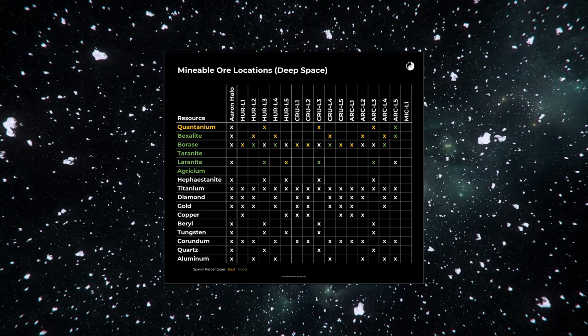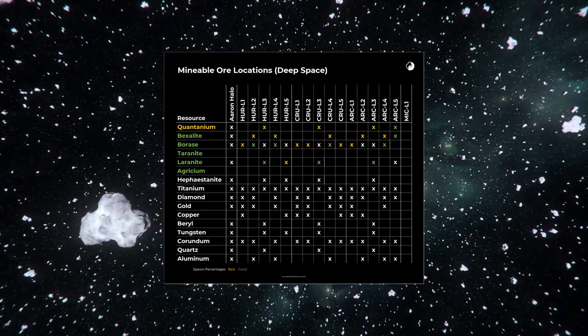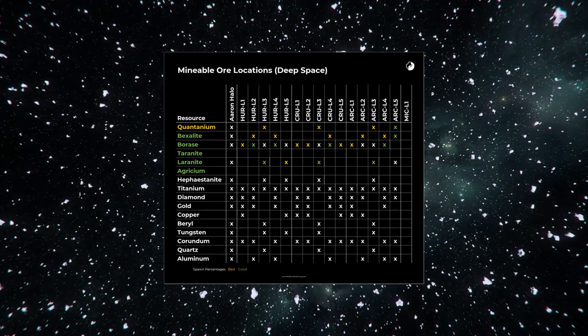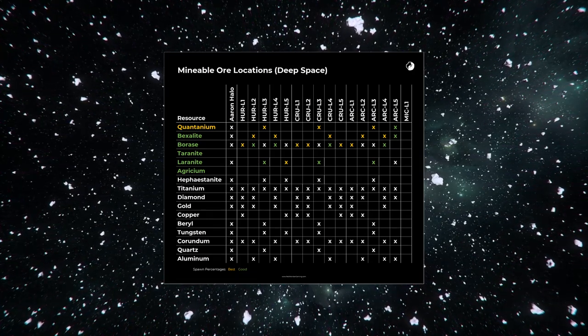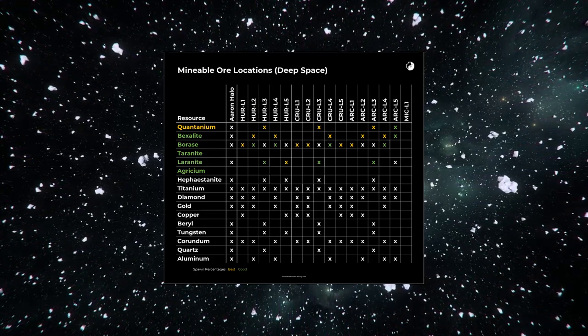The Yellow Asteroid belt and Lagrange points can also be mined, although you're much more likely to run into other players or NPC pirates due to the relatively limited areas you're mining in. I recommend you avoid these locations unless you're ready to fend off potential pirates.